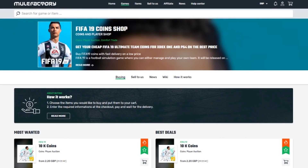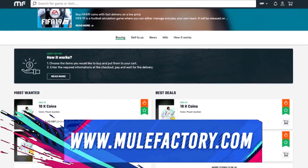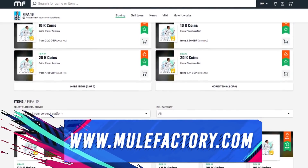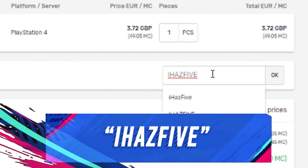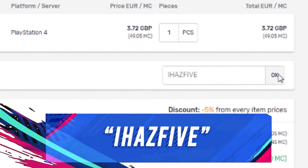If you need any FIFA 19 Ultimate Team coins, check out mulefactory.com — they're cheap, reliable, and very fast service. Also use my discount code 'ihas5' when checking out to get a decent discount.